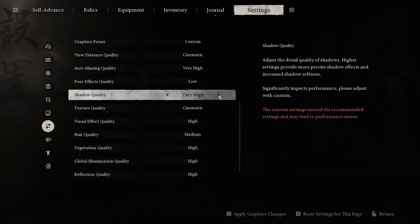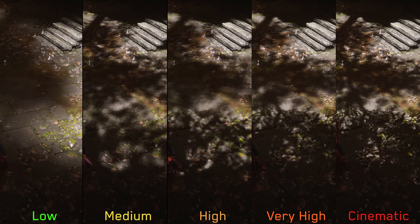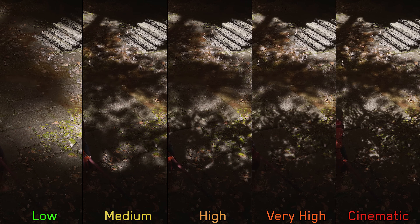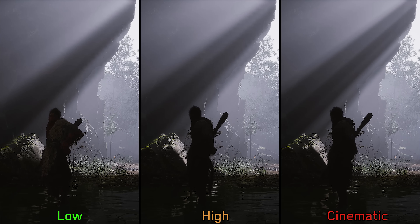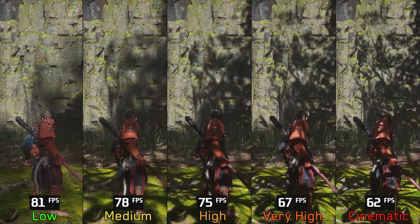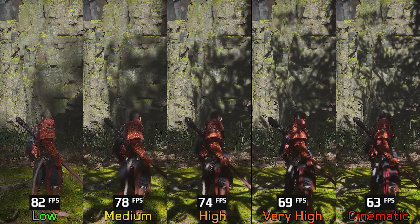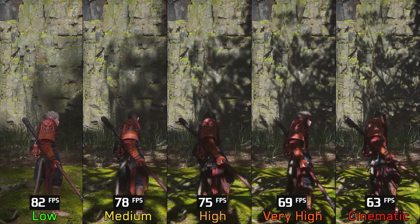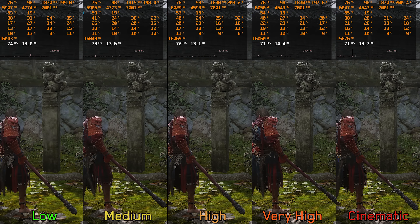Shadow quality controls the quality of shadow maps across the game. Low entirely disables most shadows, which significantly compromises visuals and should be avoided at all costs. Only the three highest options produce acceptable dynamic shadows. This setting also adjusts the resolution of volumetric lighting effects — the cinematic option greatly improves the clarity of light shafts. Performance-wise, this setting is extremely demanding: going from low to medium costs around 4%, to high 9%, to very high 16%, and to cinematic 23%. I recommend medium or high shadow quality.